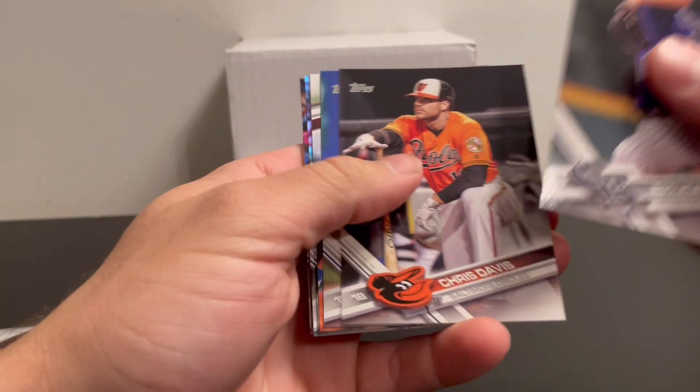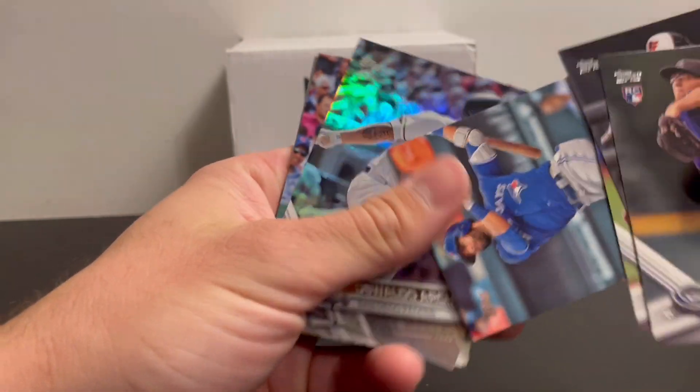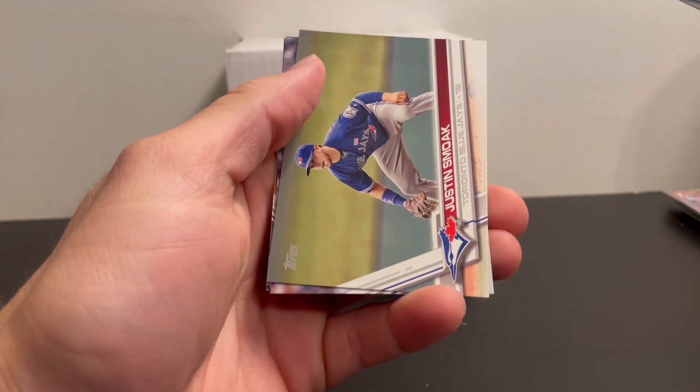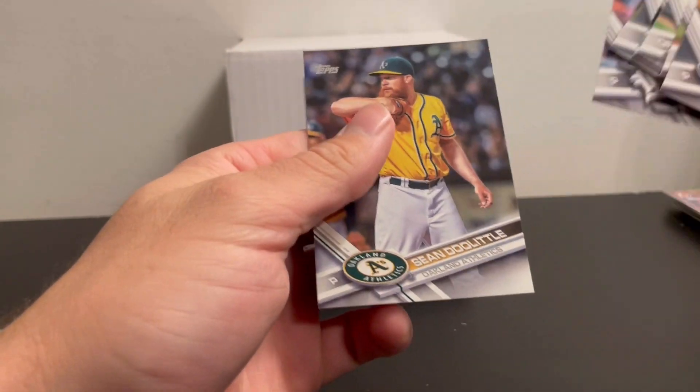More from 2017 Series One: Jake Cronenworth first, Jeff Hoffman, Chris Davis. Got a rainbow foil, and John Doolittle.